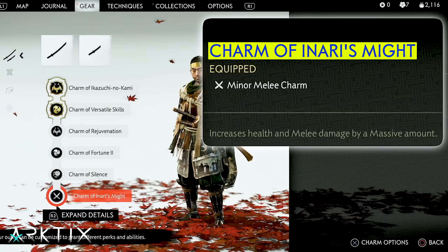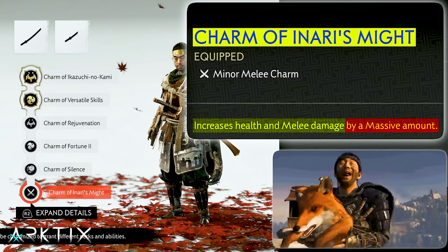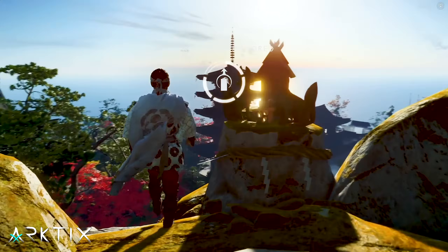If your Charm of Inari's Might doesn't stay massive like mine does, it's because you need to honor more Inari shrines to upgrade it. Honoring additional shrines actually upgrades the Charm of Silence too, so you should definitely make sure to do that.